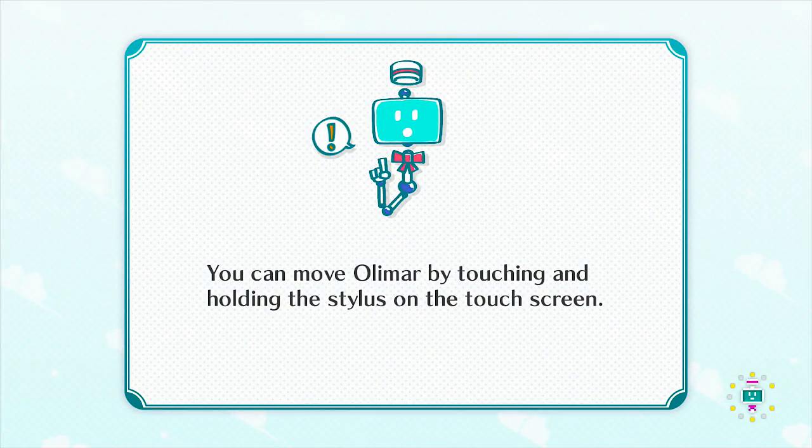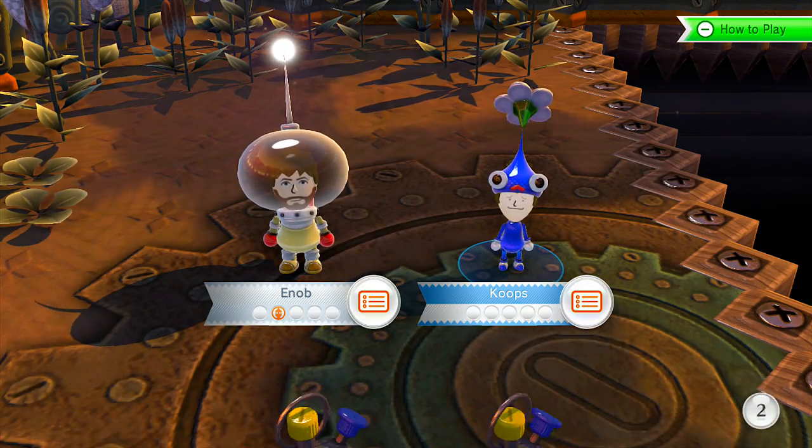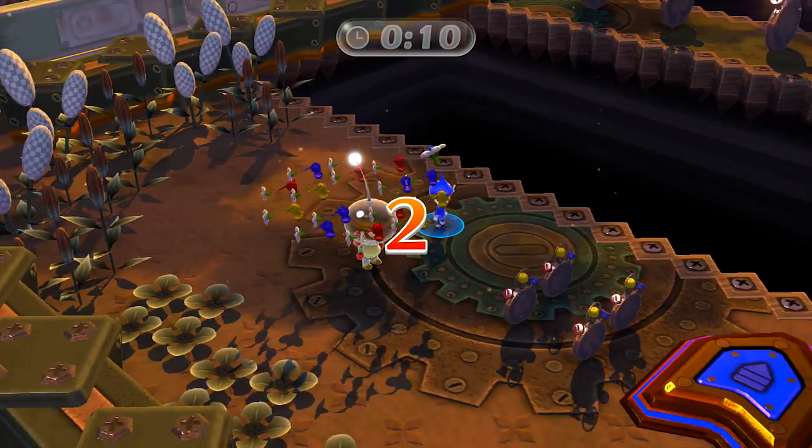So we gotta escape out the back garden, and apparently we're on the clock. We gotta rush out of here fast. That's another tip they didn't explain in the tutorial, but now they tell me — you can touch and hold the stylus on the screen and all your troops move in that direction.